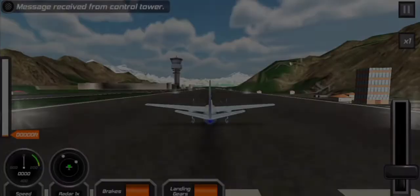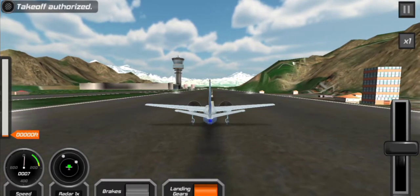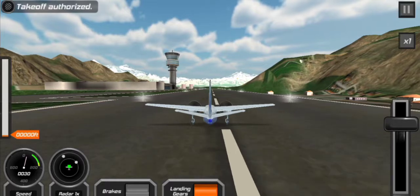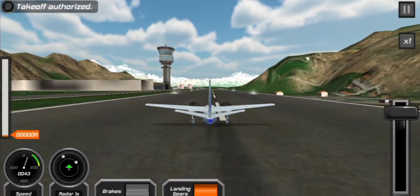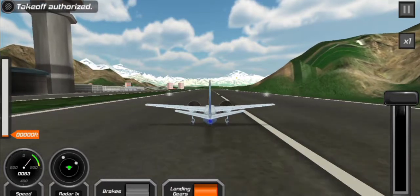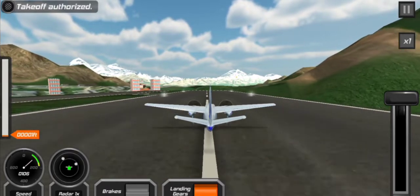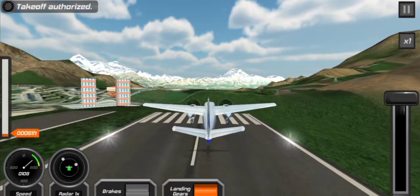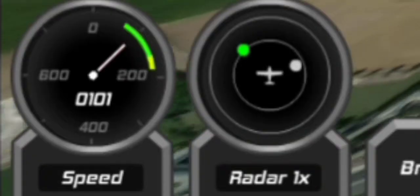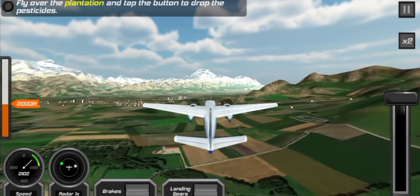Alright, pesticides mission — let me take off the brakes. Captain Alternator preparing for takeoff! Reporting to the central tower, building up speed on this runway — it's a little bumpy. Getting up in the RPMs... and we are ready for takeoff! Oh, that was smooth! I'm not sure where those dots are on the radar. Pulling up the landing gear — 'fly over the plantation and tap the button to drop the pesticides.'